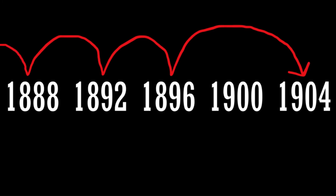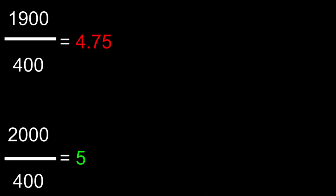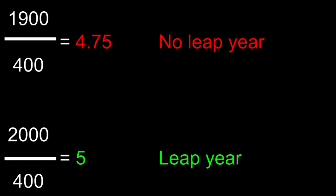Now, this may come as a surprise, but in our current Gregorian calendar, we actually skip a leap year during every year divisible by 100, the last time being in the year 1900. Now, you may ask: wasn't the year 2000 still a leap year? And indeed it was, as unlike the year 1900, the year 2000 is divisible by 400, in which case the leap year is not skipped. To put it in more simple terms, if the year's number is divisible by 100 but not by 400, then the leap year is skipped.